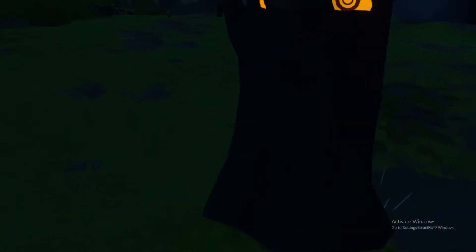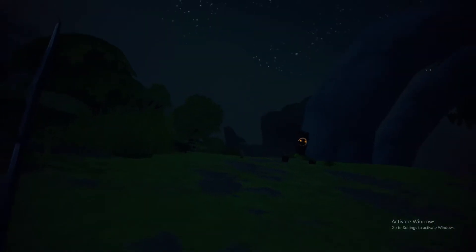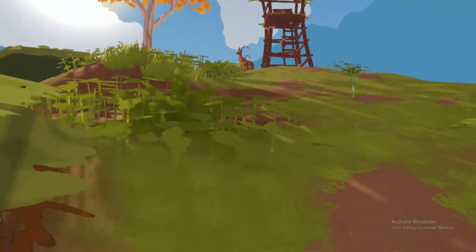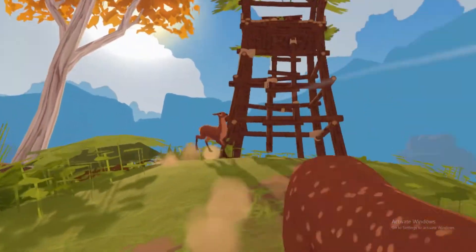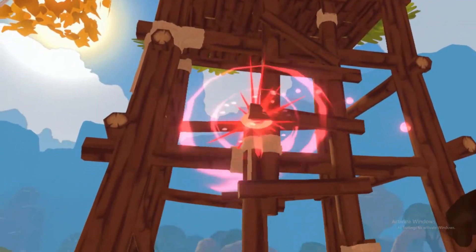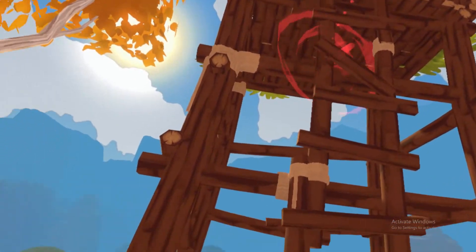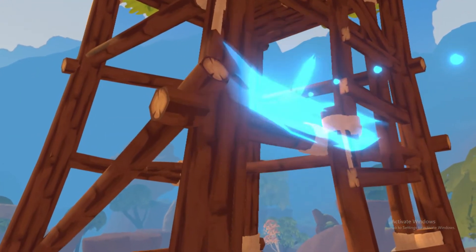I have no idea what's inside of it, it could be totally randomized. Up here we have a bandit camp tower with a lot of deer nearby. These things are kind of difficult to get up - you gotta teleport up somehow. Unless they added climbing to the ladders, but I don't think they have.